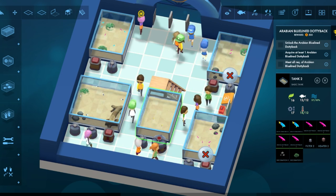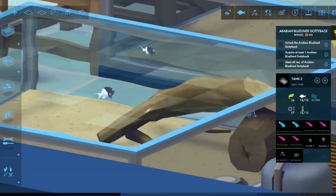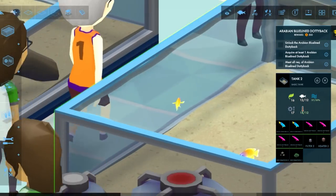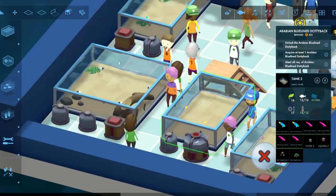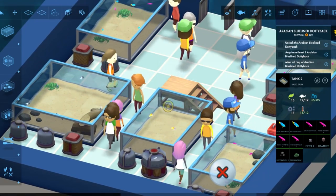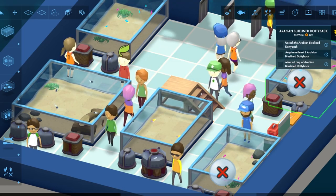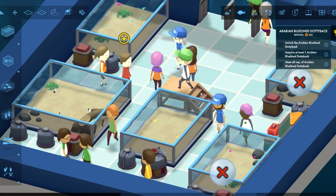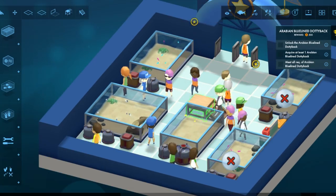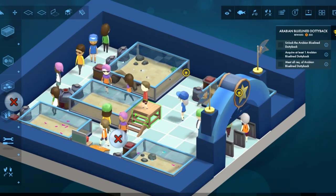I'm sure you start with the basic fish — these are especially tiny fish, of course, because they're home aquarium fish. I know you work up to some of the bigger stuff. But they've got to do kind of a tutorial here. Unlock the Arabian Blue Line Damselfish. So we basically just run through the motions. There's got to be a speed up — there we go, okay that's better.